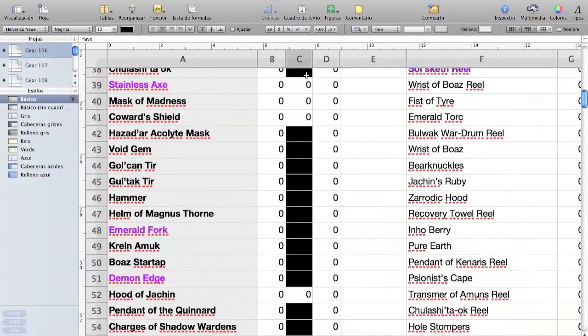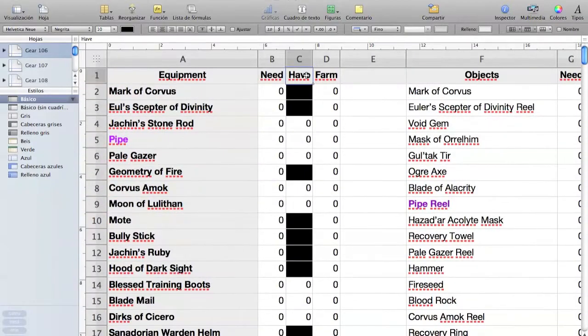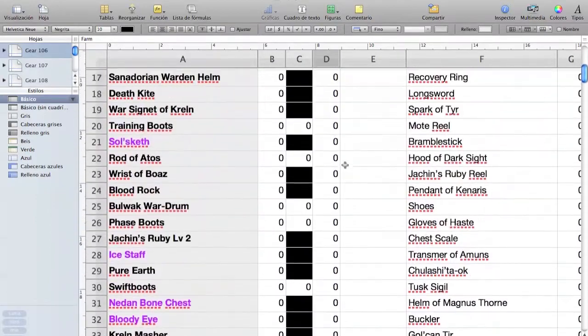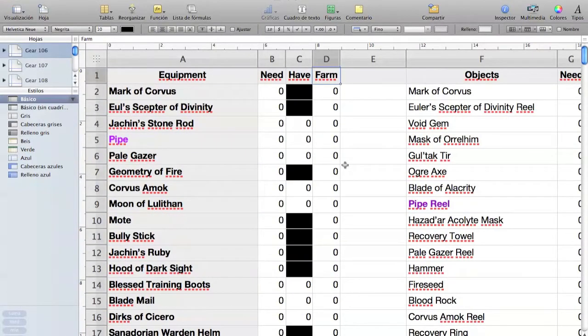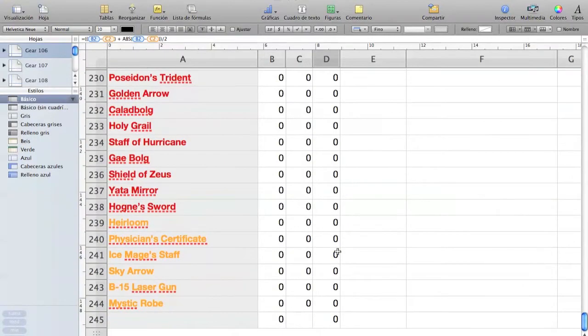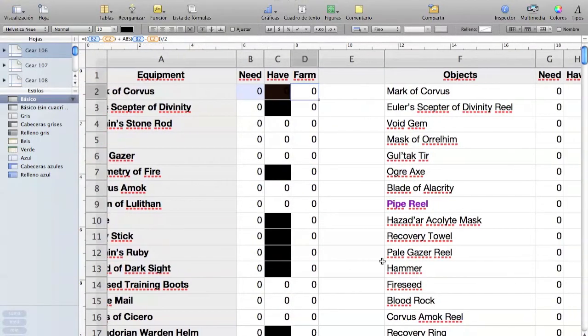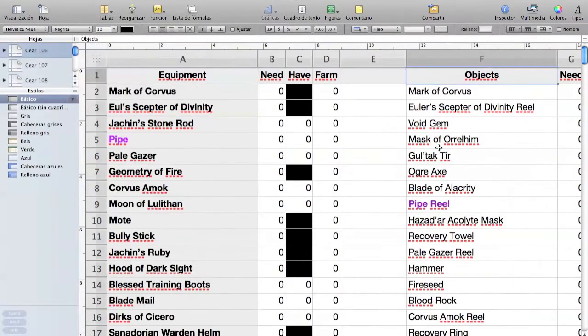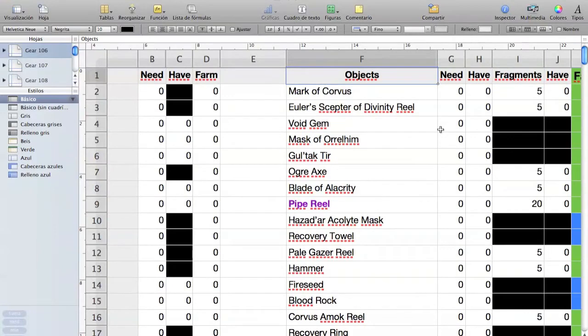In column D you're supposed to write how many of these you have. 'Farm' will be the difference between the two — how many you have compared to how many you need. I did a little something so it doesn't show negative numbers. If you have enough, it will show zero. Column F has all the items that are materials to craft another item, and the need is directly linked to column D.